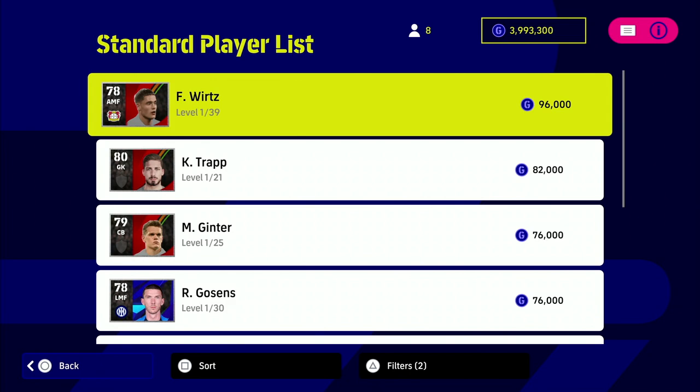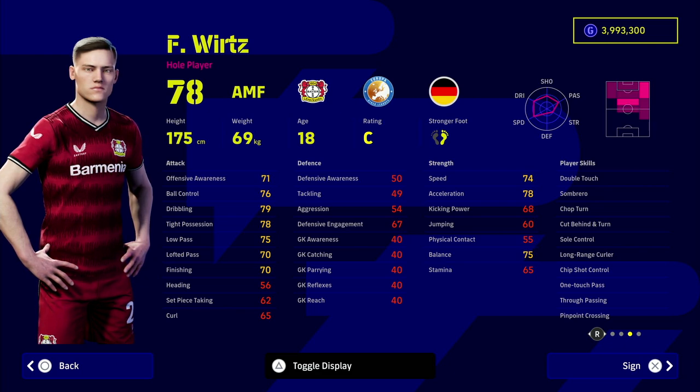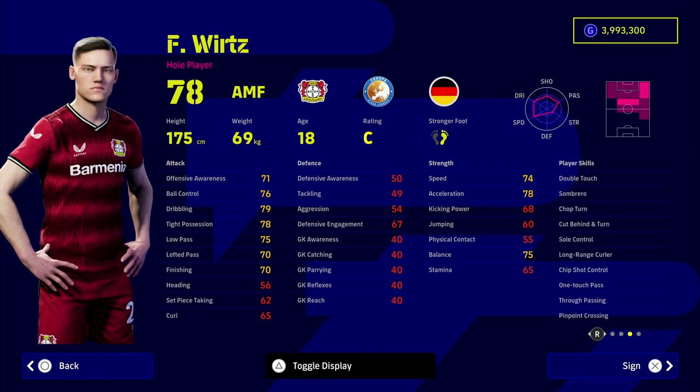For the standard version, if you've missed out on those legend cards, we are going to be taking a look at a dribble-centric player, Vritz, who plays for Leverkusen, and also a pass-centric player. No one player fits the full mold of Messi, but these are excellent alternatives under 100,000 GP. Vritz as an attacking midfielder lines up with Messi a lot better than the other option.